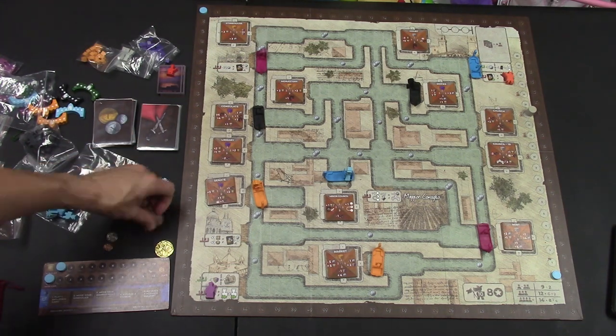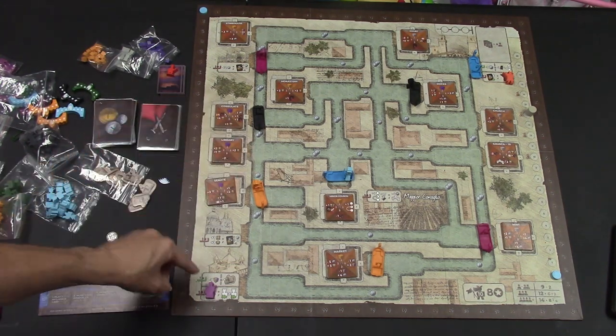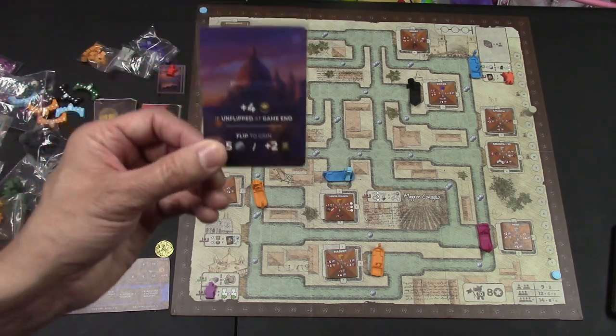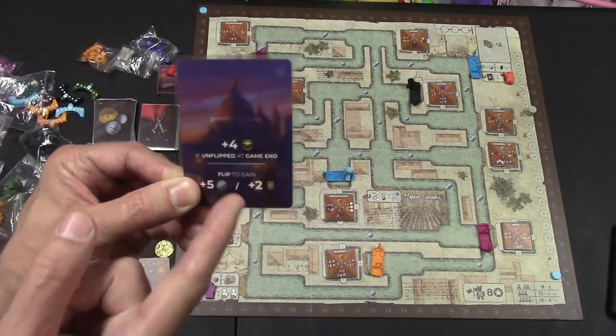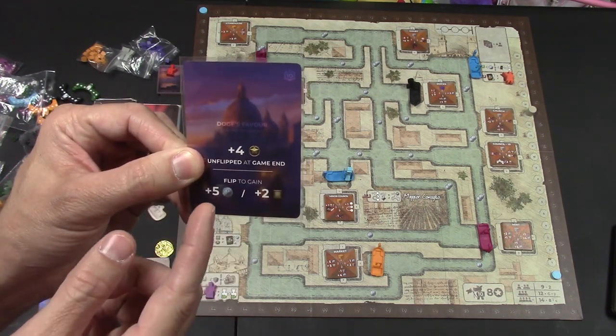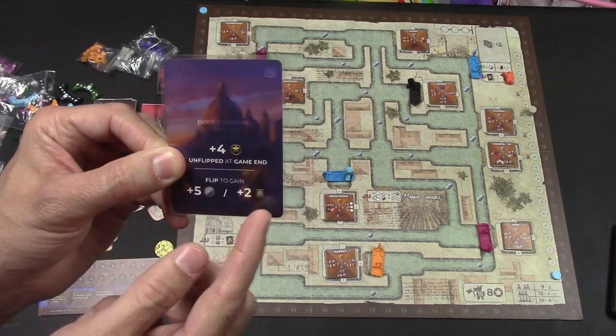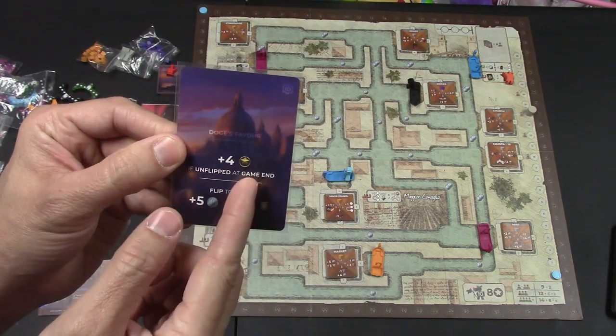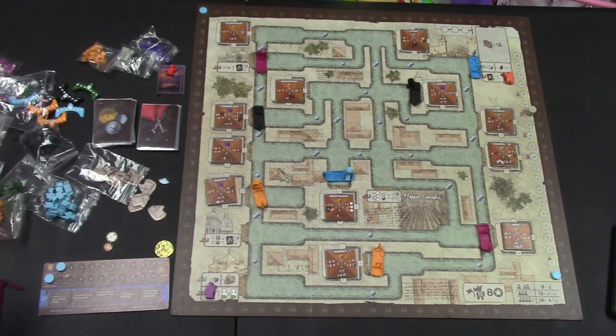If you are playing with the expansion, put these little Da Vinci tiles right next to Da Vinci and you are ready to go. One more thing — optionally, you can start the game with this little card. During the game, they can flip it to gain either five extra coins or two extra scrolls. Once they flip it, that's it. If they keep it unflipped at the end of the game, it's worth four victory points.